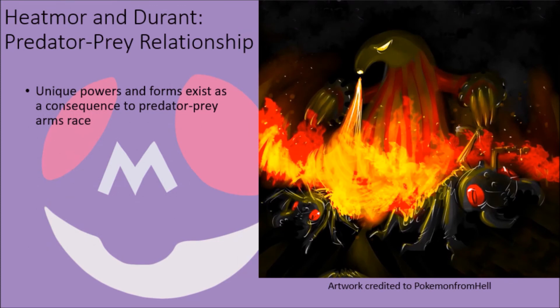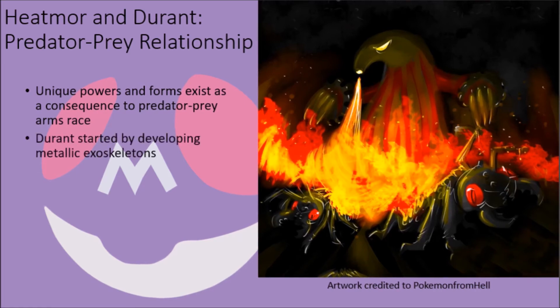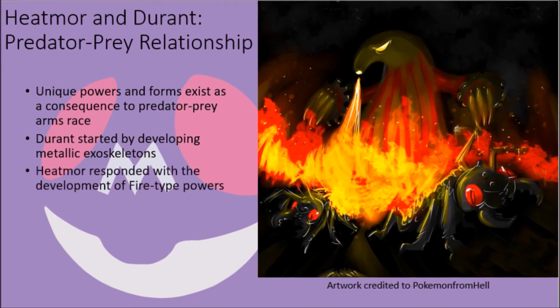The relationship that exists between Heatmor and Durant is one born of a biological arms race, as the two have created countermeasures for each other to keep their populations from being completely decimated. It is thought that in older times these creatures were much more like traditional anteaters and ants in form. Fossil evidence suggests that Durant made the first step in this arms race by developing exoskeletons containing excessive amounts of iron compounds that made their bodies as hard as steel, making it very difficult for Heatmor to feed on them. In response, Heatmor developed the ability to use fire as a biological weapon, using it to melt through the bodies of their prey and expose their soft insides while their metallic exoskeletons were burned by their internal fire.